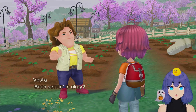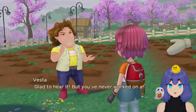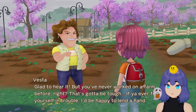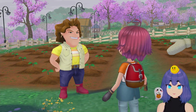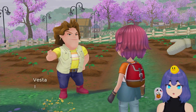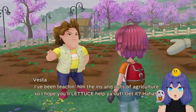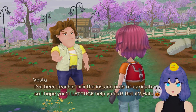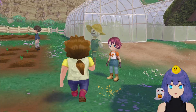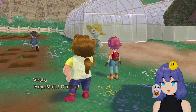Here's a cutscene with Vesta and Matthew. Vesta says she's happy to hear the player is settling in and offers help since they've never worked on a farm before — she'll get her brother Matt to pitch in too, since she's been teaching him the ins and outs of agriculture. Matthew was actually the one I was pursuing in my private game.